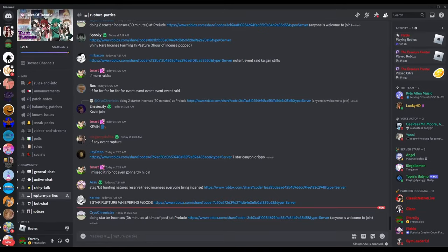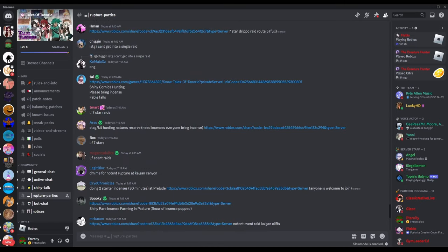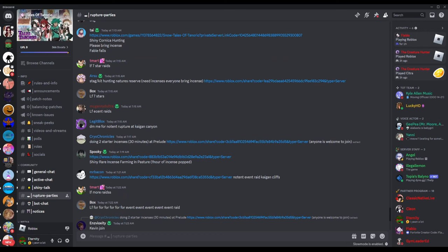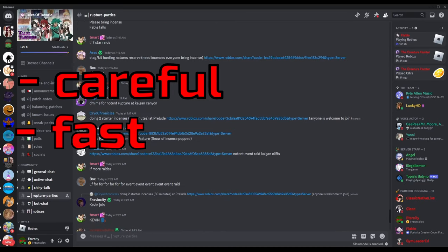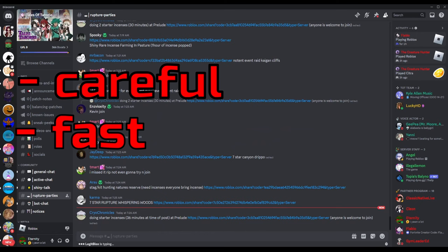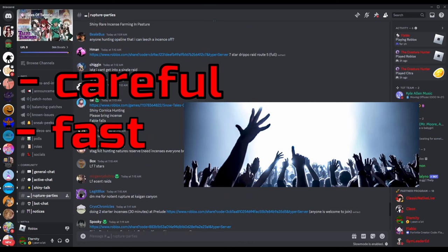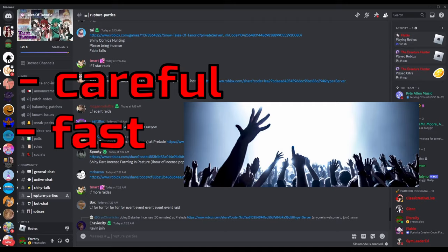Now the next method of trying to find ruptures — and it is a lot more difficult — is going into the rupture party section of the scenario Discord server. The reason why it's super difficult is because you need to be careful and fast: careful that you don't accidentally click any kind of scam or phishing link, and fast that you actually get into the server. Loads of people are rushing to the same place to try and get to the same rupture at once, so you need to be on the ball getting in there, but obviously making sure the link is safe.